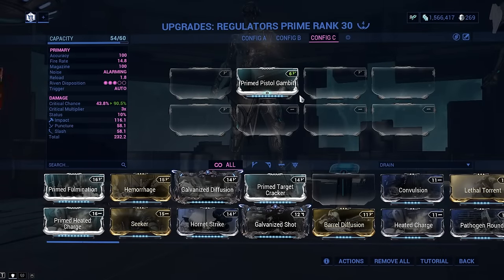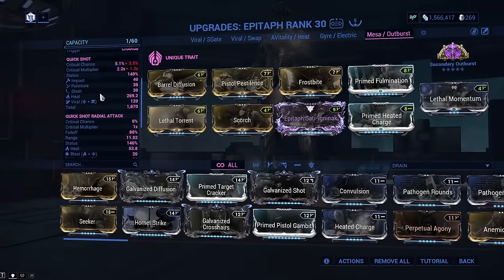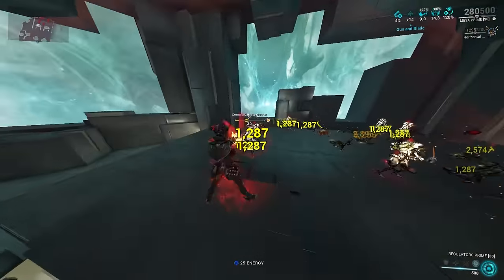Firstly, Prime Pistol Gambit on regulators is a no-brainer. Topaz shards require you to kill enemies under the effects of heat damage to stack their buff, so bringing an epitaph modded for viral and heat to do just that will suffice, with regulators being able to proc the buff on their own kills.